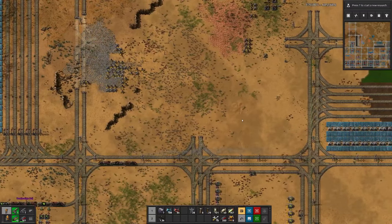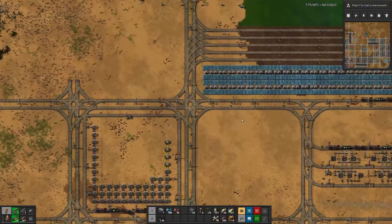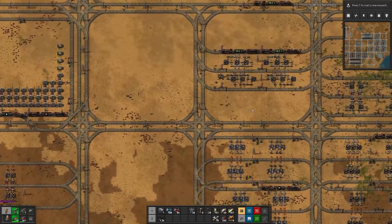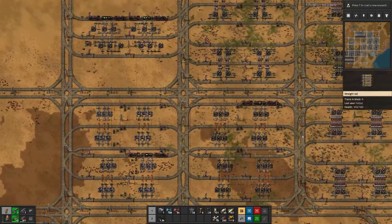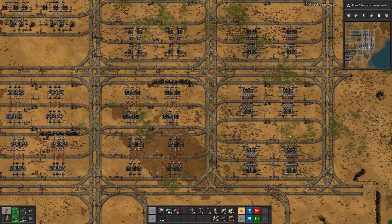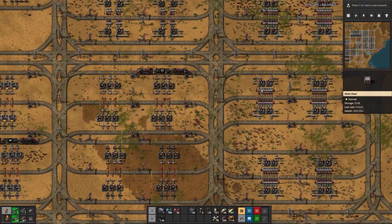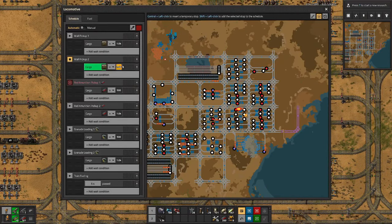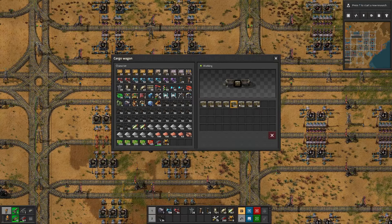Already a while back we set up the pipeline for military science, which is over in this corner. And our base is getting a bit large, so walking from one end to the other takes a while. Taking the car is dangerous because there is not really any road planned in. We have not yet produced any military science - we are still waiting for the first train, and I think this one is the first train where we are not even halfway full with walls.